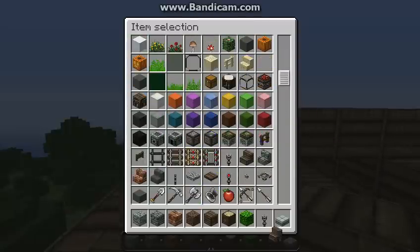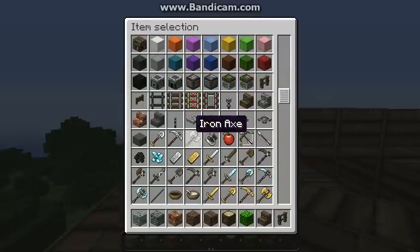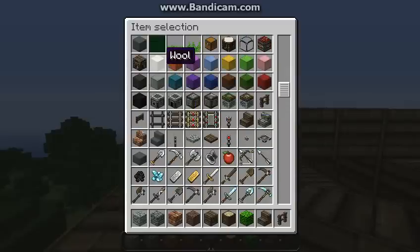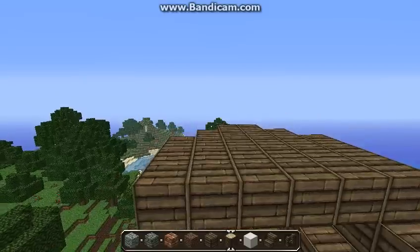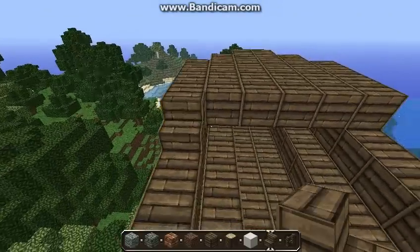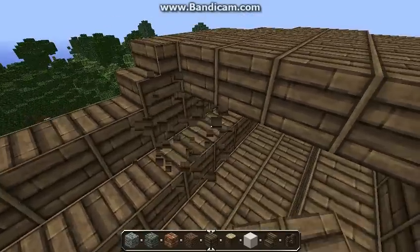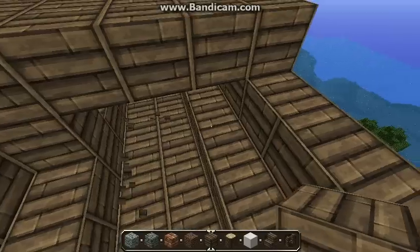Now I want to grab some wooden stairs, some rails, and a fence. Just some white wool up here — that's for the balloons, so you can make it whatever colour you want. And then fill this in like that.